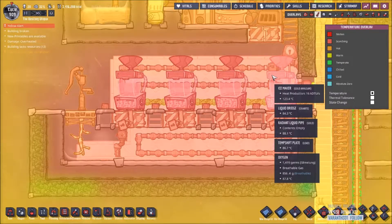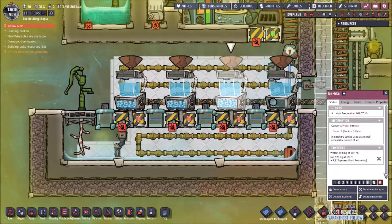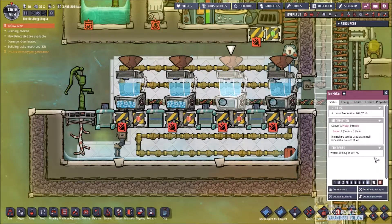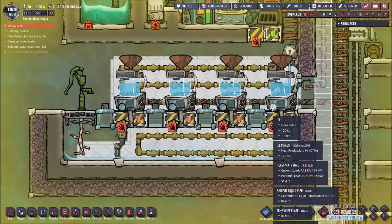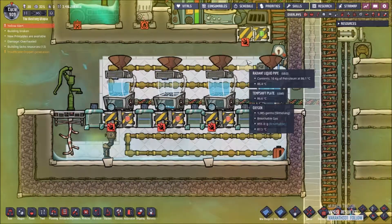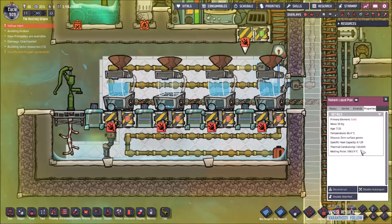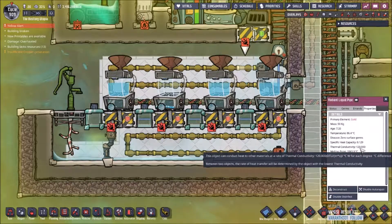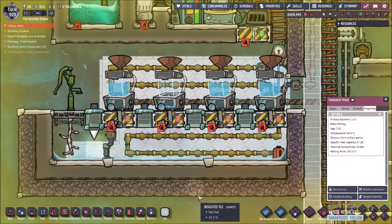They can be a little bit self-cooling, because you're going to be taking all the ice that's in them, dropping it onto the ground like so. All the ice in there is going to be quickly heated up - I've got a little space here with some radiant liquid pipe made of gold, because gold has a very high thermal conductivity of 120 duplicate temperature units, and some lead temp shift plates, which have 35 conductivity. Lead is very plentiful.